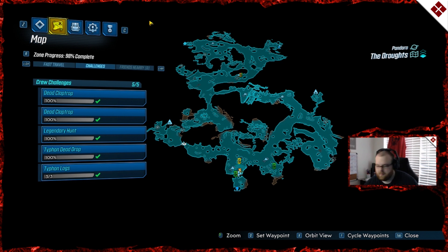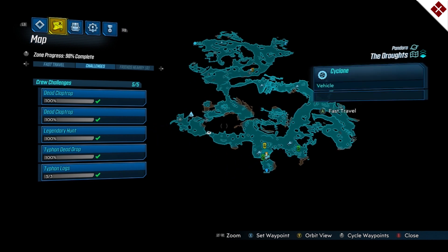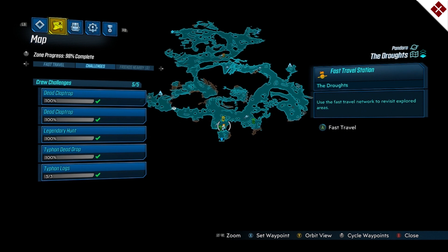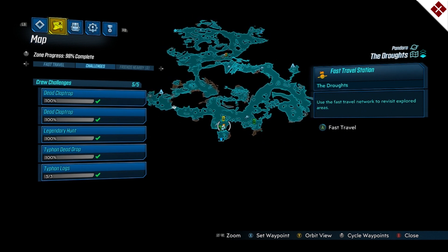I'm going to take down my webcam so I don't get in front of anything, so you can see the full map. Get oriented with me — on your map there's this main area here, with the main fast travel station being your bottom reference point.